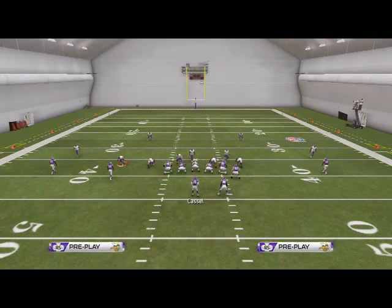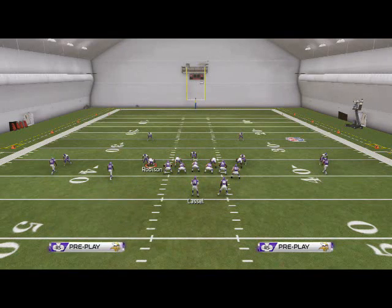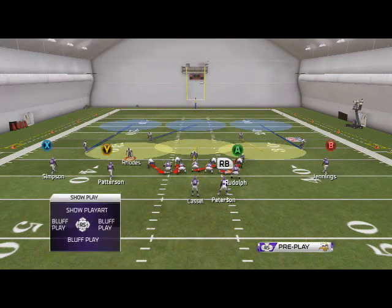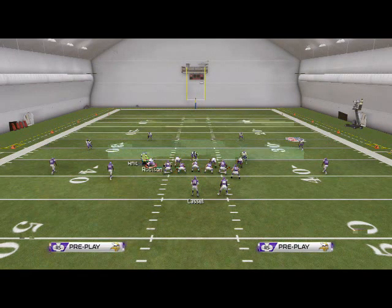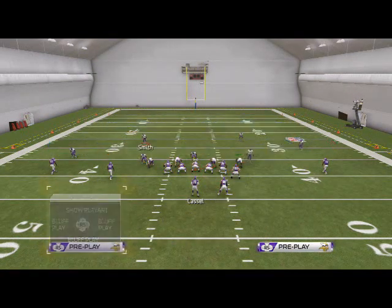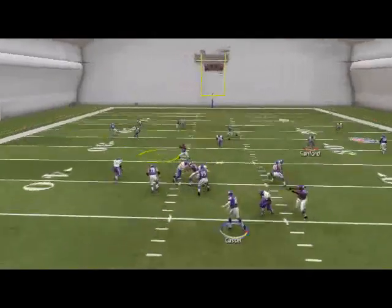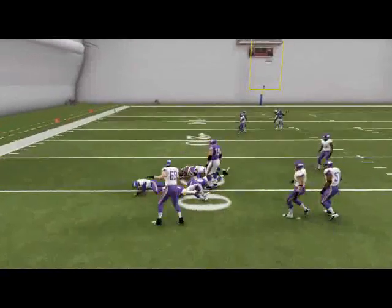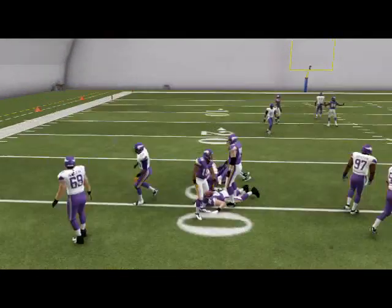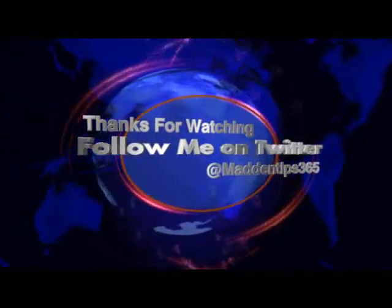Use the base play just to feel your opponent out. Obviously it's not going to stop every single passing play, but these yellow zones do play really well. One thing I found is that if after a base align I man align and then base align again, for some reason the yellow zones will play a little more effectively. It's a tactic we used last season and we can continue to use it this year — it's back in the game. This play is going to give you a really good starting formula for defense, so be sure to come back for the rest of Scheme of the Week. We'll see you guys in a little bit.